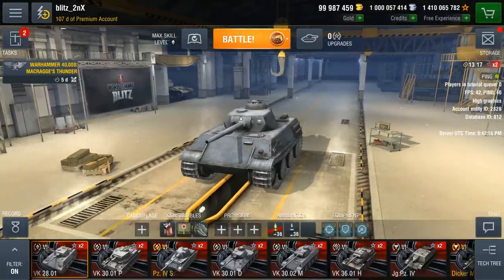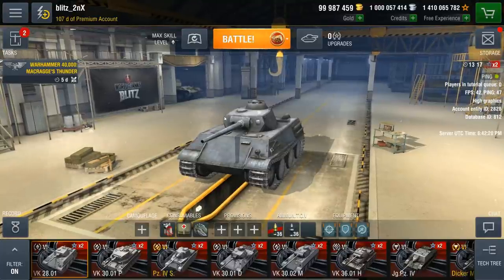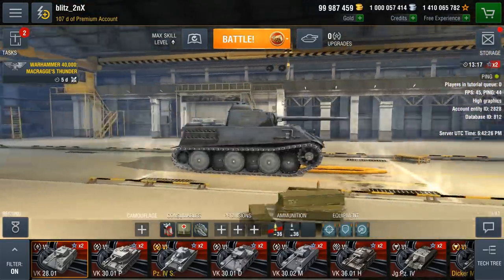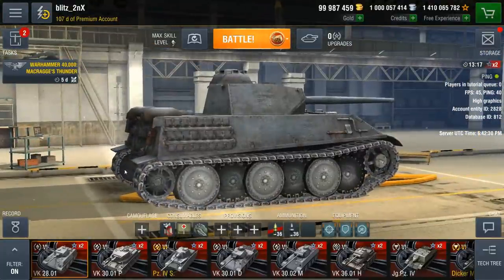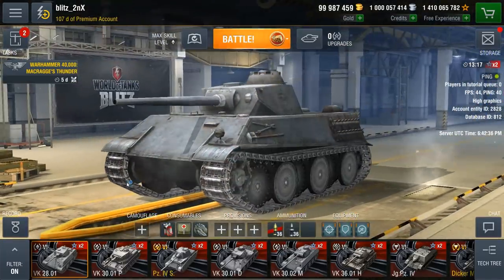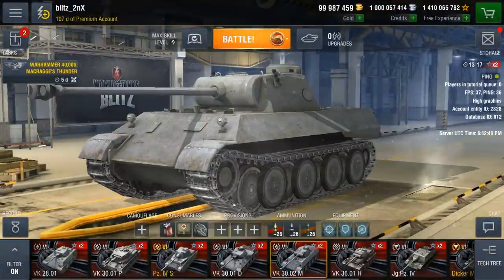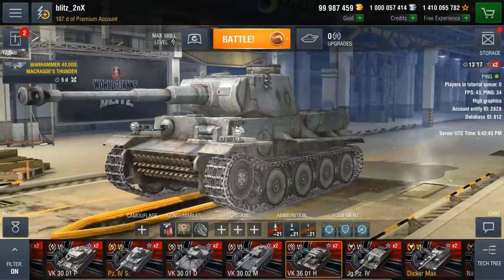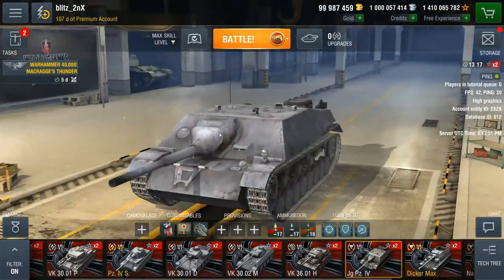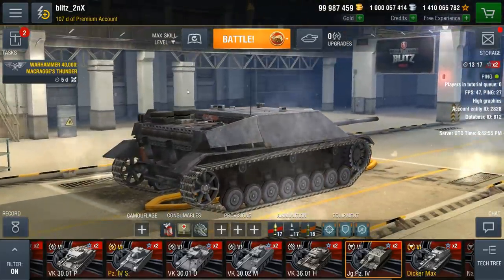World of Tanks Blitz features a unified crew — there is no need to train a crew for every single vehicle you want to drive. However, there is a small catch: if you want to train crew skills for light tanks, like the VK 28.01, you have to use light tanks. Medium tank skills require medium tanks, heavy skills require heavies, and tank destroyer skills require driving a tank destroyer like the Flak Panzer.